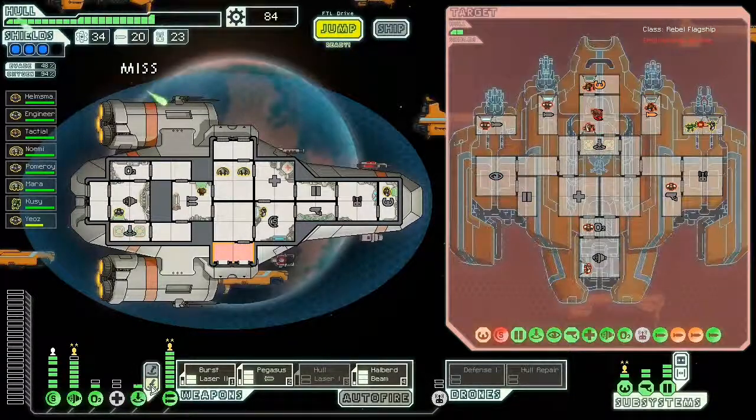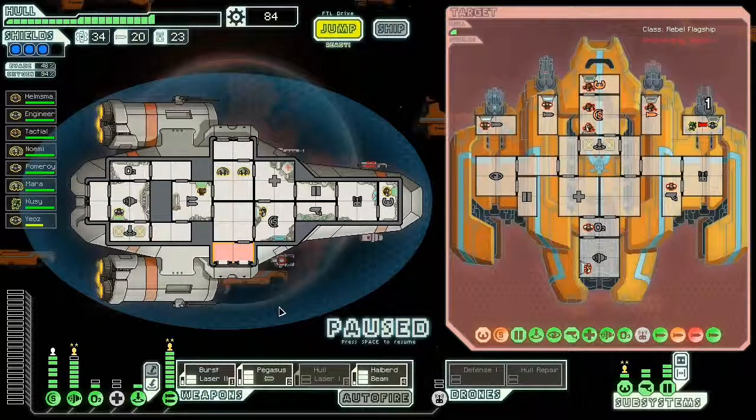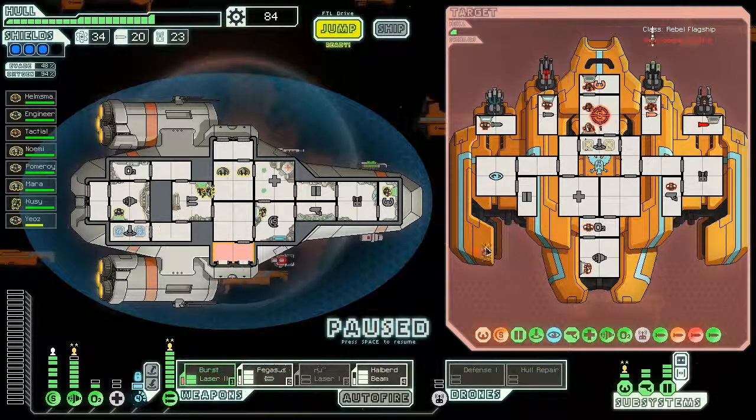I have to call these guys back because they have to get out of the ship before I blow it up. If you blow up a ship with your guys on it, I'm pretty sure they will die. I hit the shield — we need to get the crew out before the flagship explodes.